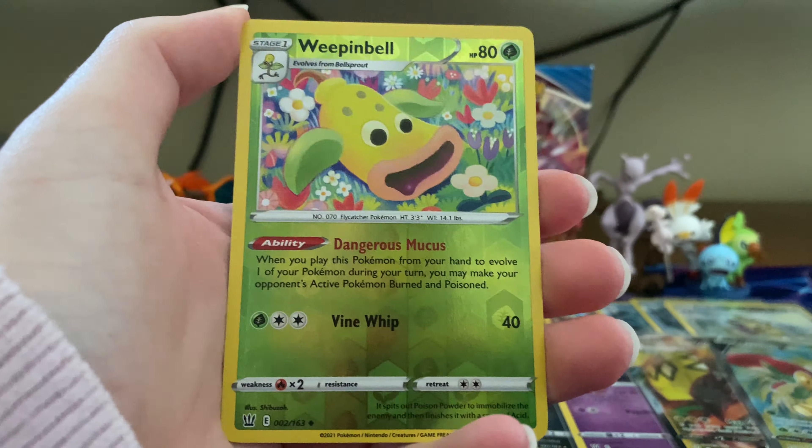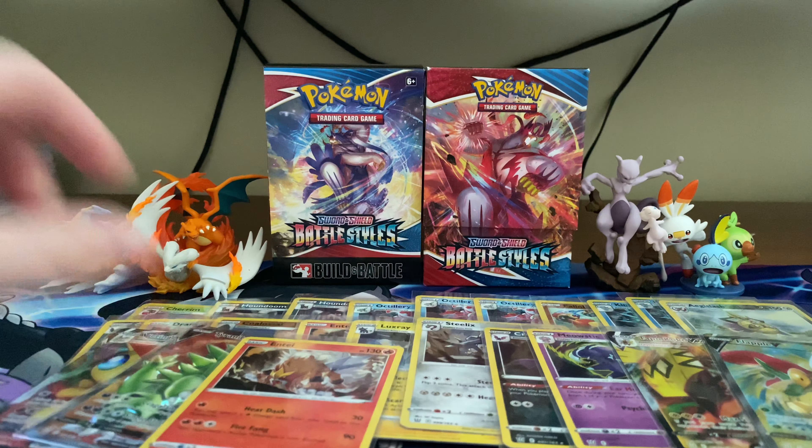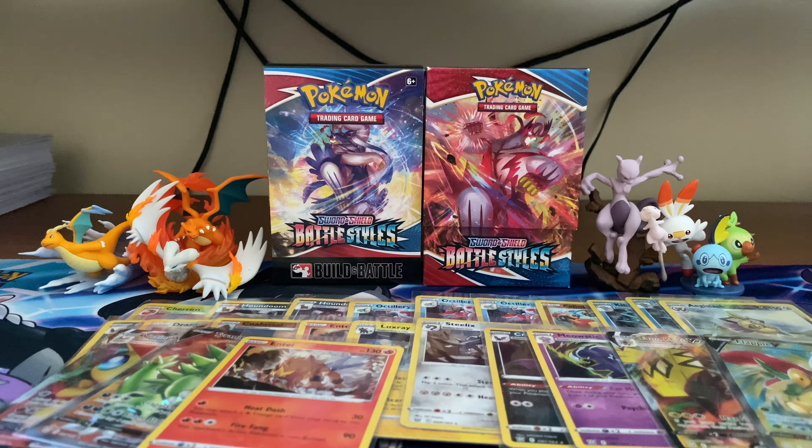Third pack: Psychic Energy, Corden, Tower of Waters, Kiawe's Focus, Murkrow, Horsea, Cherubi, Liepard, Electabuzz, Weepinbell — I think that's a reverse uncommon because it's in the middle position. And another anti-holographic.